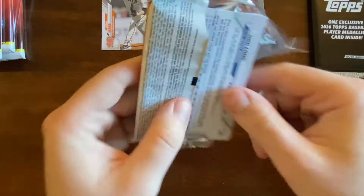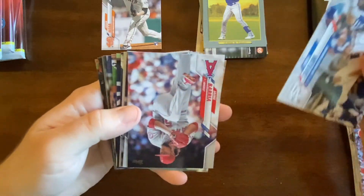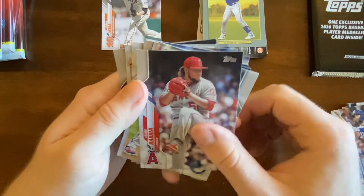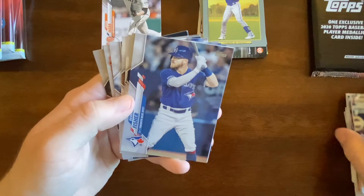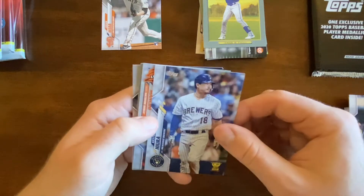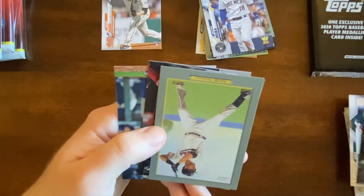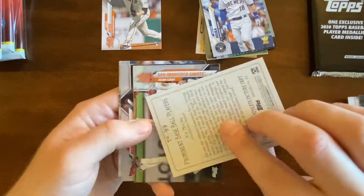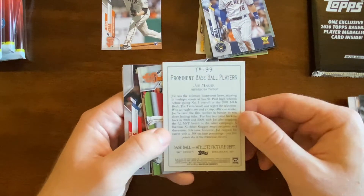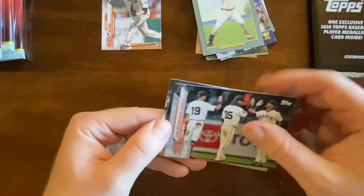Third pack: Chris Taylor, Jaime Barilla, Luis Arias, Fisher, Montaz, Will Smith, Castellanos, Chris Davis — I'll just call him Keston. Gold Cup Trey Mancini, Joe Mauer. I've said before my favorite team is the Yankees, but Joe Mauer is definitely one of my favorite non-Yankees of all time. Also Giants, Pujols, and Shed Long.